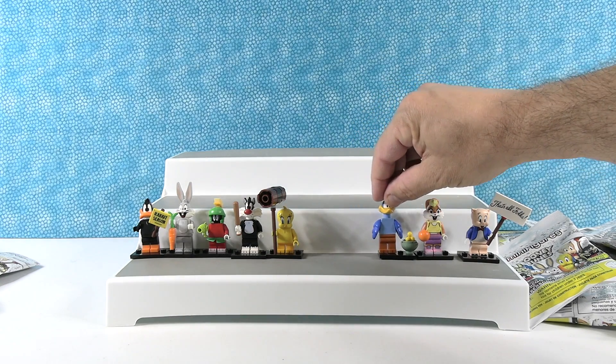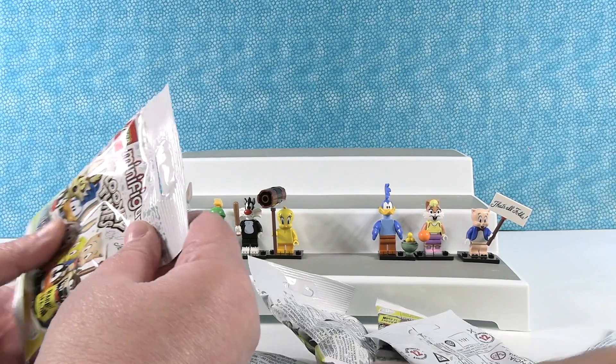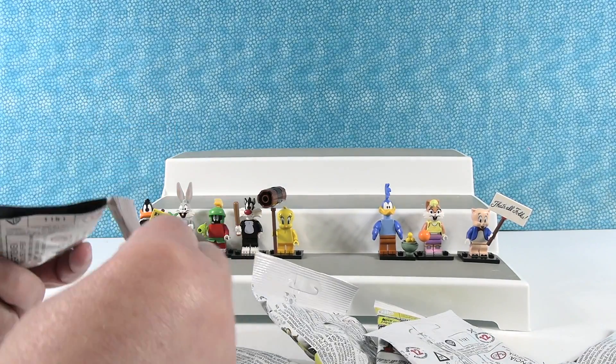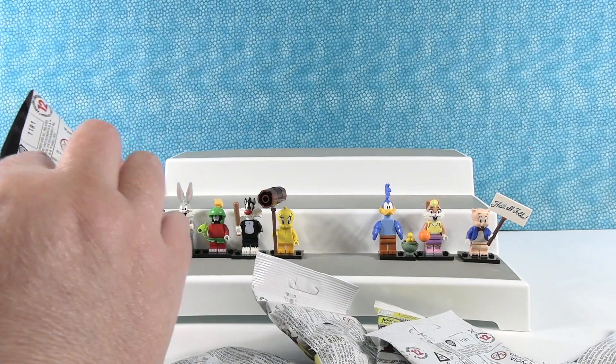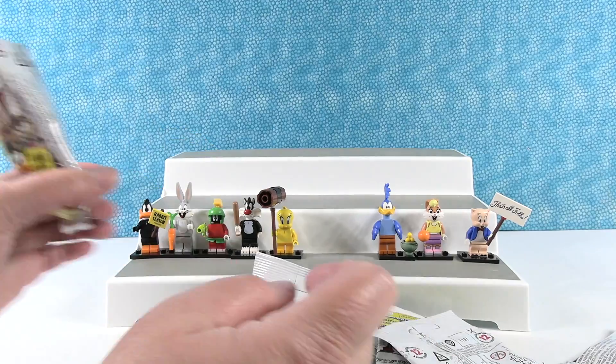I'm afraid to open more packs because I had to go through a lot. We're missing four: Coyote, Speedy, Petunia Pig, and Tasmanian Devil. Here's a Daffy Duck. Daffy Duck again — yep, Daffy Duck.